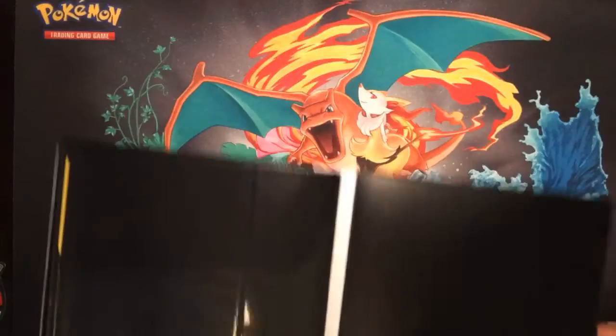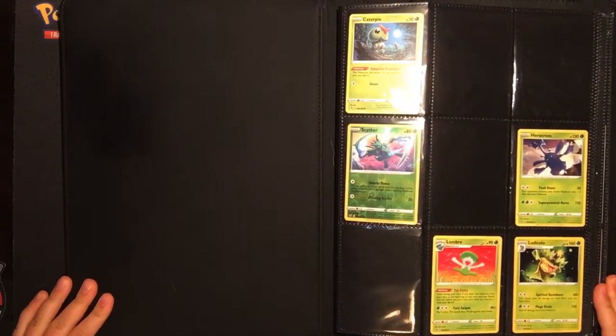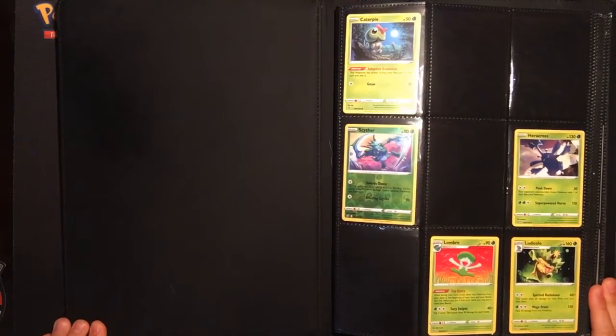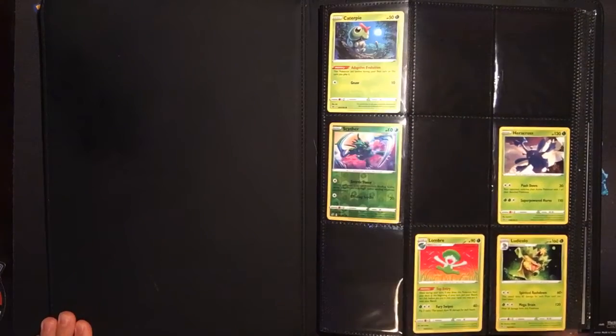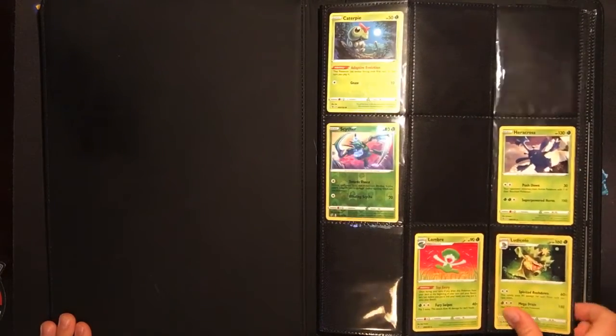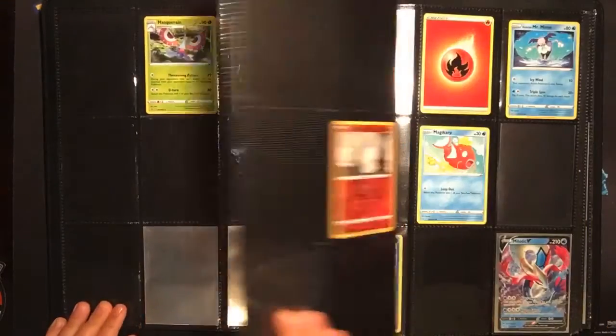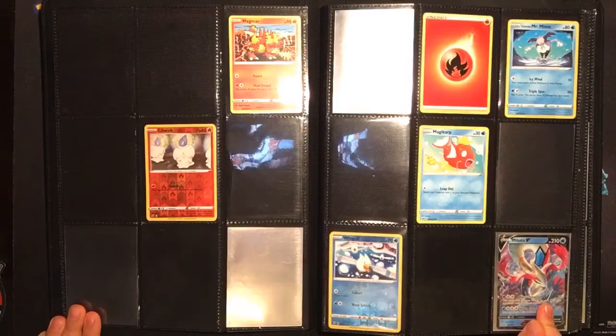So that would be it for the Sword and Shield binder guys. Now I'm going to go ahead and show you my Rebel Clash binder, which is looking pretty blank. I did redo my desk, so if you can see that a little better - pretty nice. I'm just going to go through these pages pretty fast since there are a lot of blank spots. We've got a Milotic V.